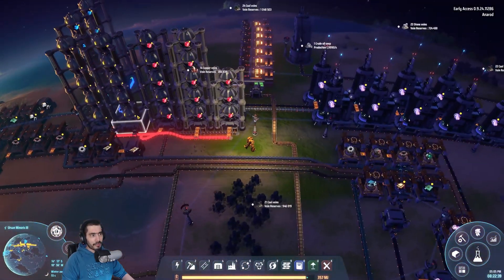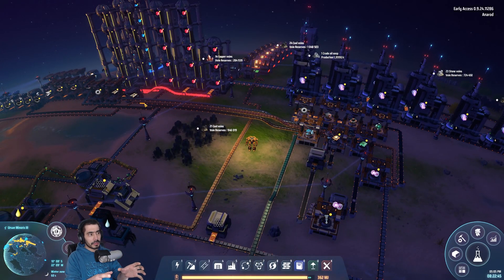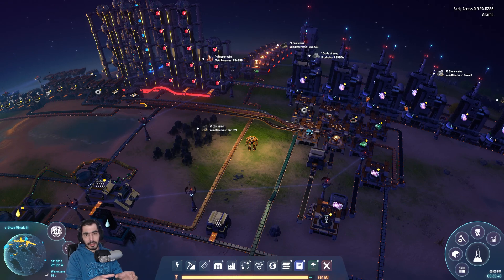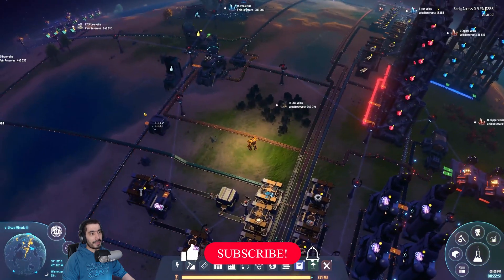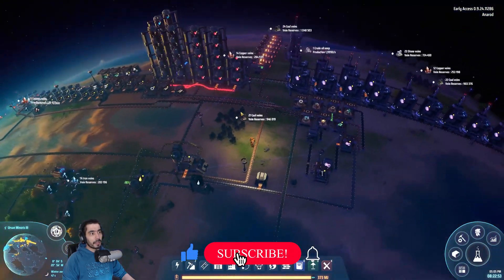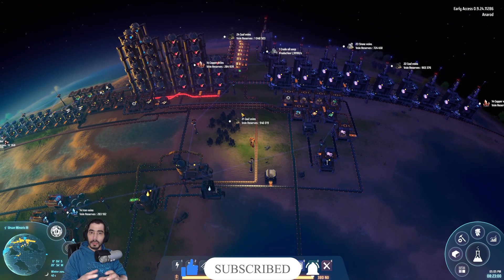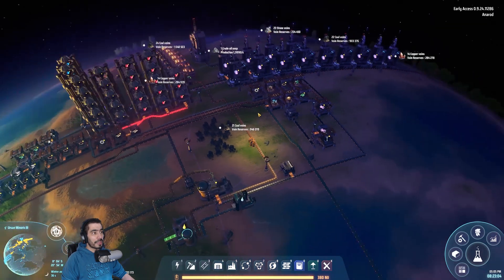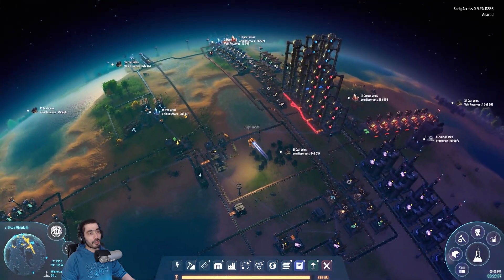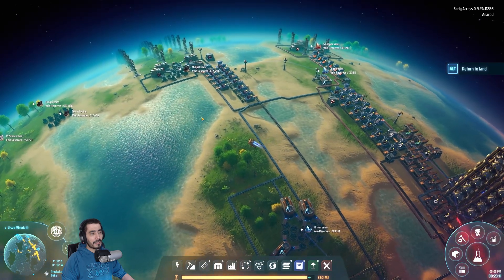I've said several times throughout this gameplay that my goal is to reach the planetary stations. That's why things are not ordered and why it's a bit of a mess — because once you reach the stage where you have planetary stations, you can move things differently. I'm going to reorganize all of my structures to use planetary stations.